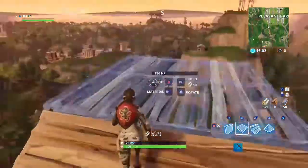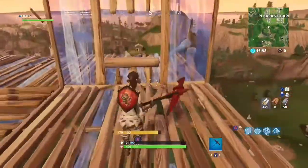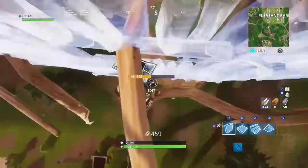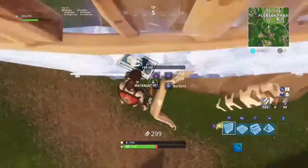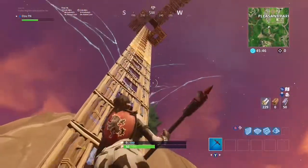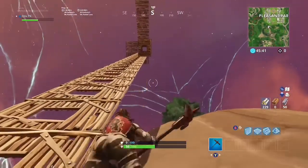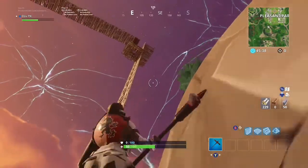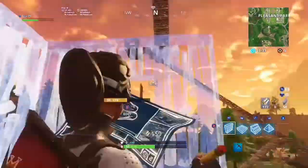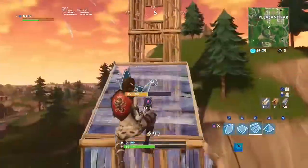Second step: build exactly how I do. As we go up, you'll build just like that, because when you edit you don't want your wall to break and destroy. So place four platforms like this, place a wall, have your build mode out as you're editing. Then as soon as you edit, hold down and make sure you push into the window — sprinting toward the window as you're going down. It takes some practice. Hold your sprint button into the window before you even go to edit, and then edit down.